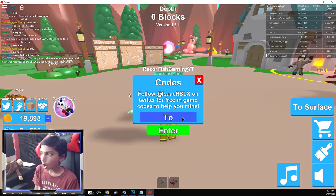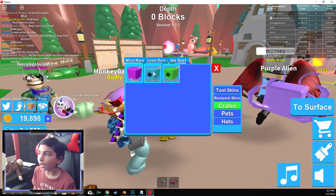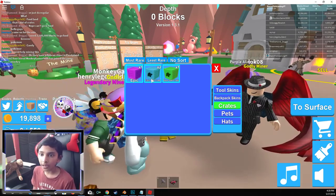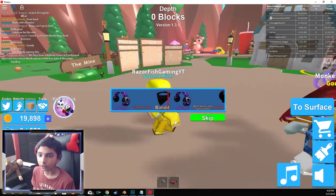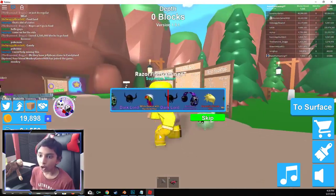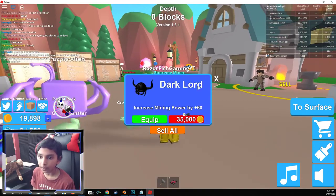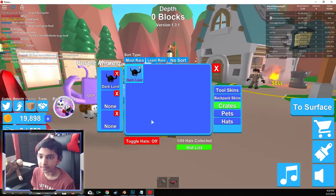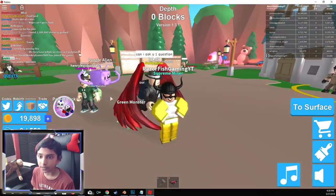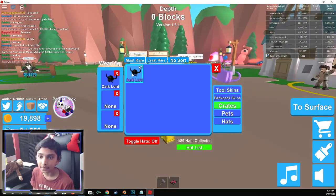And now the next one is Toy Chest. Boom — and then this one will give you an Epic Hat Crate, just like that boys. Epic hat crate — let's open that up. And we get Dark Lord. Just like that boys, we just got the Dark Lord. It increases mining power by 60, boys.